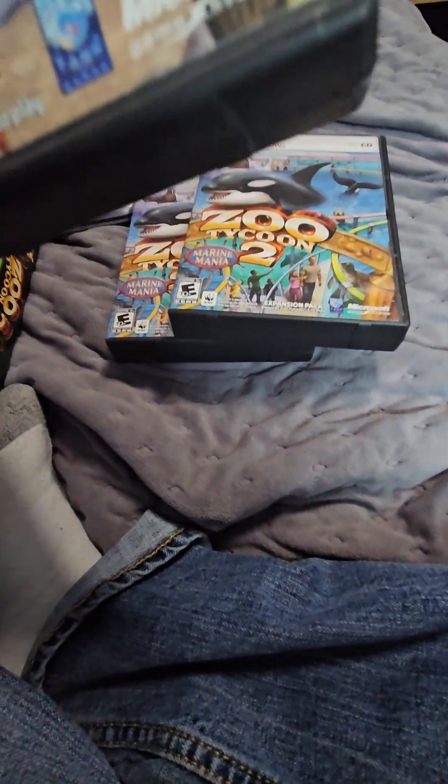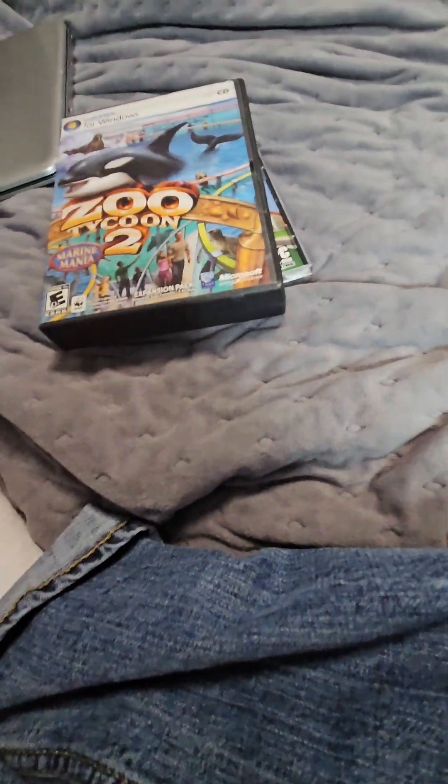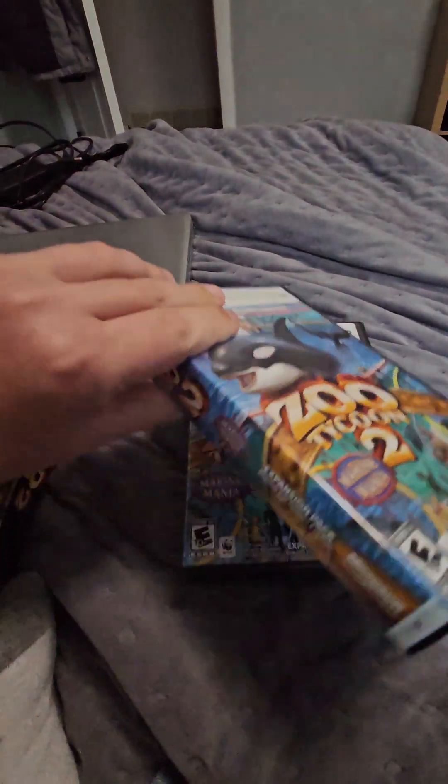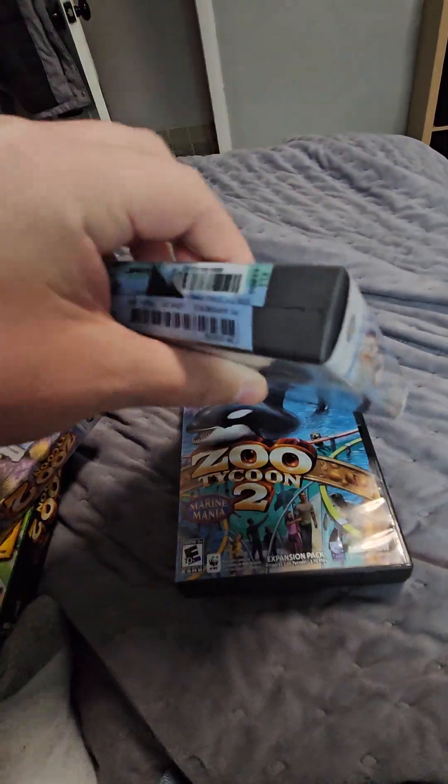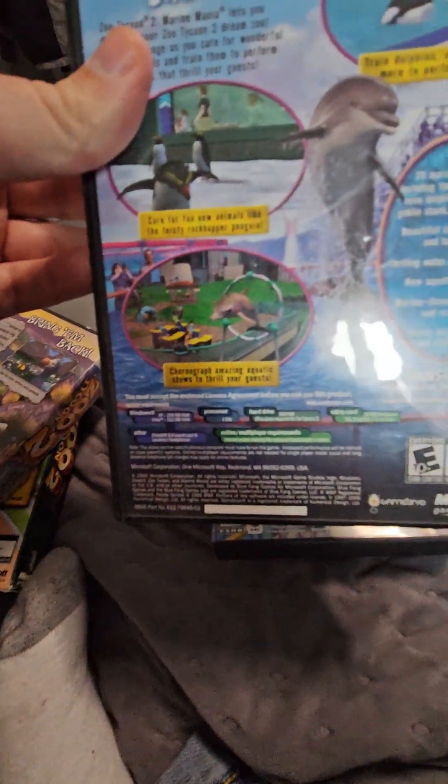There you go for the Ancient Animals Expansion Pack. I got two copies of Marine Mania. I have another copy. So the first copy I got is this one. Here's the spine, and here's the back. Dive into your dream zoo.